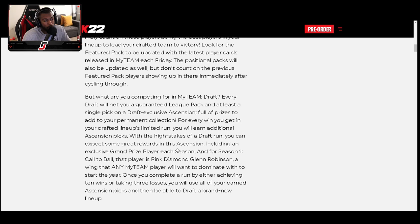The interesting part I did see is that with the high stakes of a draft run, you can expect some great rewards outside the ascension packs, including an exclusive grand prize player each season. For season one, it is saying that Pink Diamond Glenn Robinson will be a reward for playing draft — so keep that in mind.